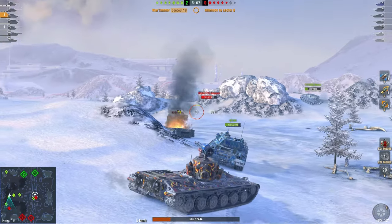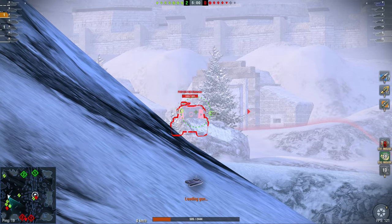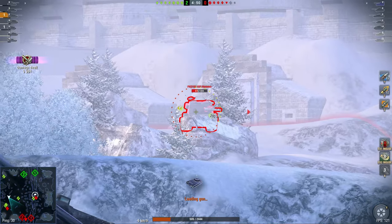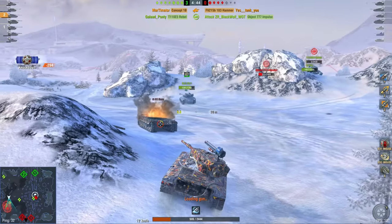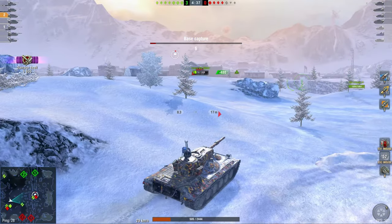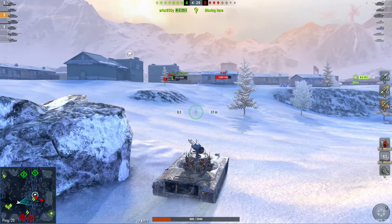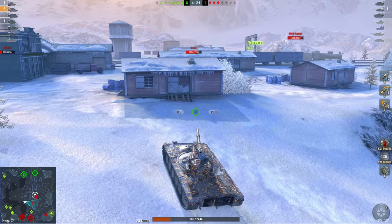Two are dead on the enemy team — seven versus five. I take a shot at the 777. I'm at 505 hit points. I pinged the map just before the enemy was spotted because sharing advanced knowledge with your team is useful — if you know where a tank is going to be, tell them, because they might not be thinking about it. Taking out the FV215b 183 is going to be priority. Someone told me I play better on low HP — when I'm high HP I tend to carelessly trade, but on low HP I actually think about my next move.